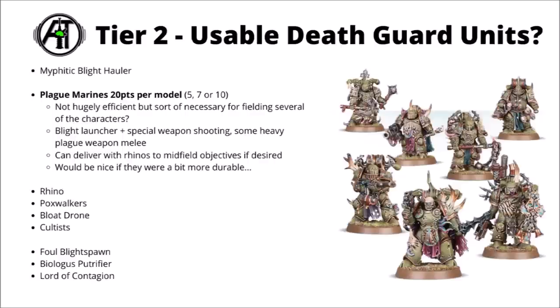Next up we've got the Plague Marines at 20 points per model, in squads of 5, 7, or 10. It's good that Games Workshop patched the issue of not allowing them to be fielded in the holy number that comes in the kit. Plague Marines are in a bit of a weird place — maybe not hugely efficient in their own right, but kind of necessary for fielding really quite a lot of the characters. The efficient support characters seem good enough to encourage people to play them, and they do appear in more competitive lists than not. Their durability is the letdown though — ideally you'd want tanky objective holders, but Toughness 5, a 3+ save, and 2 wounds means there's quite a lot of things with AP 1 and Damage 2 that just go through a standard Marine profile really quite easily.